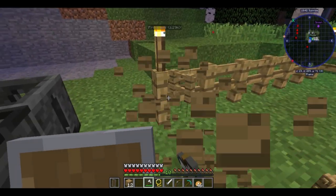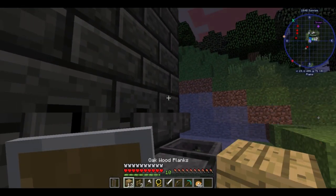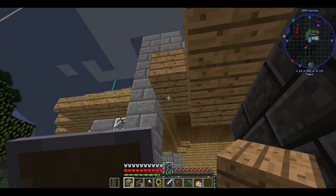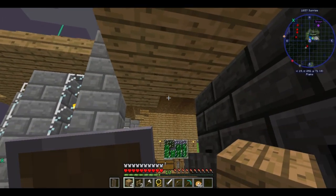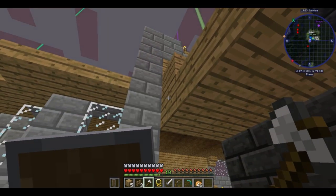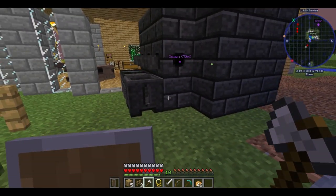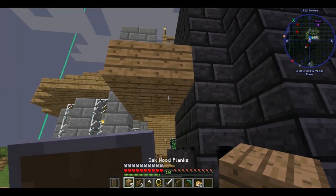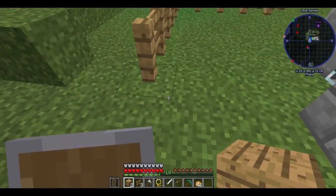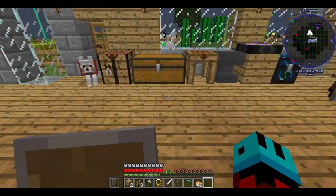Of course, it had to rain for three straight days in Minecraft. So for right now I'm just going to cover the top — make it as quick a fix as possible. I'm going to make some stone bricks and continue building the wall outwards from there.